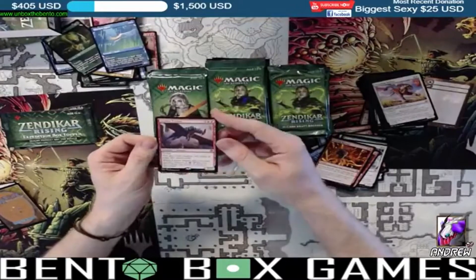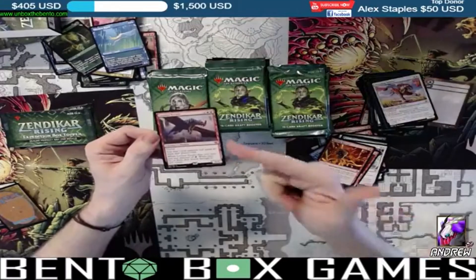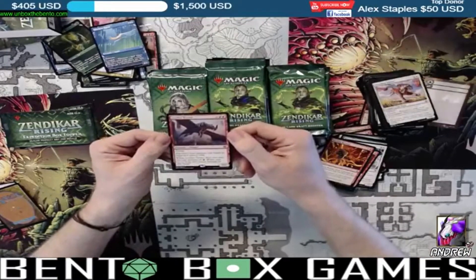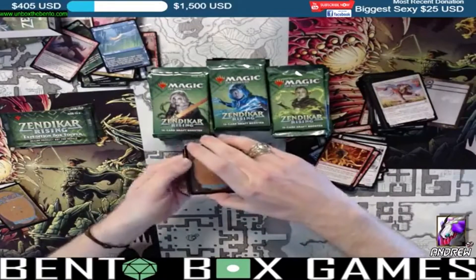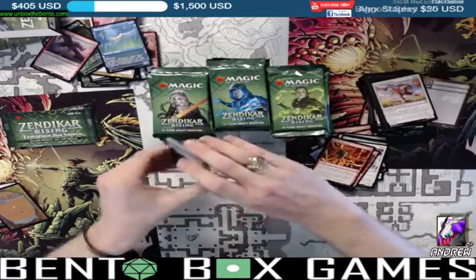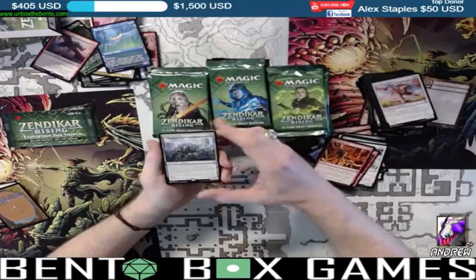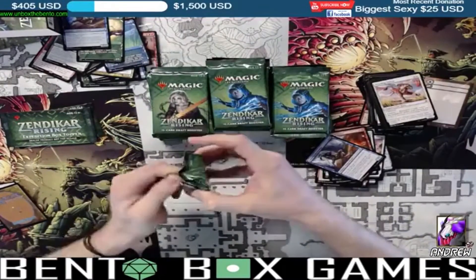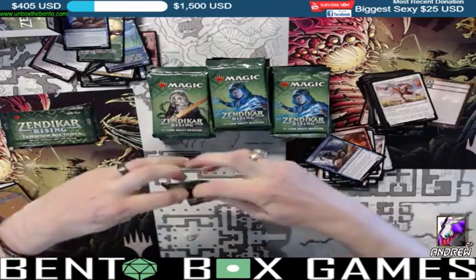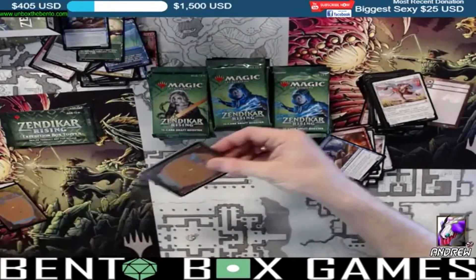Ley Line Tyrant again — one of the better mythic cards you can get here. This one will be at the shop if you need it for your deck. Zendikar is rising! Something in this pack is a foil — it was difficult to open, which maybe means something real good.